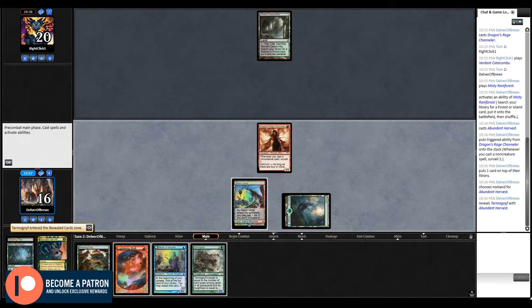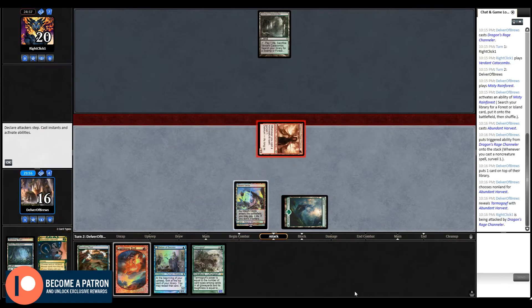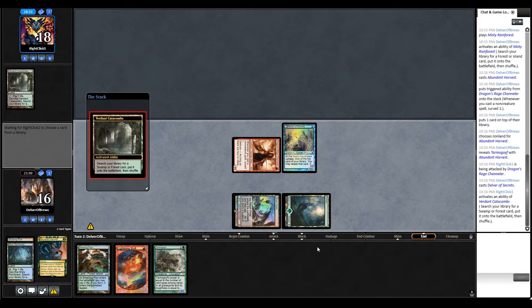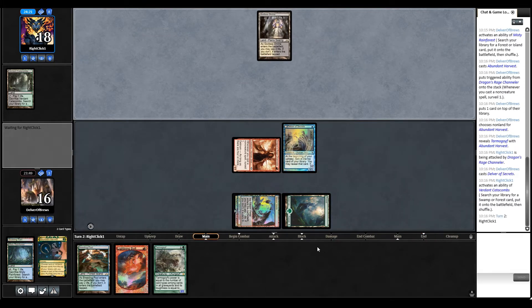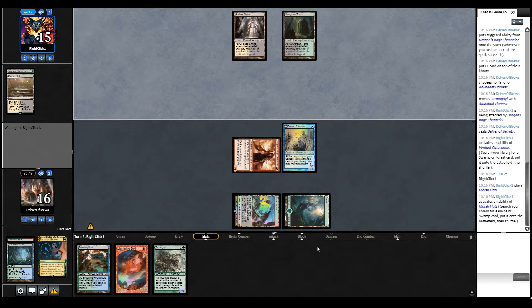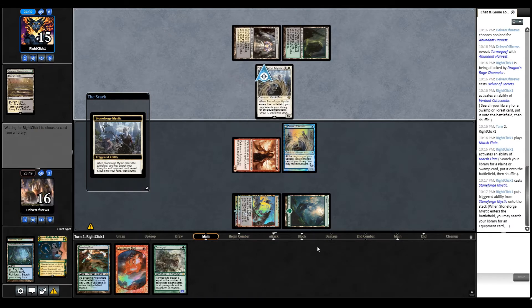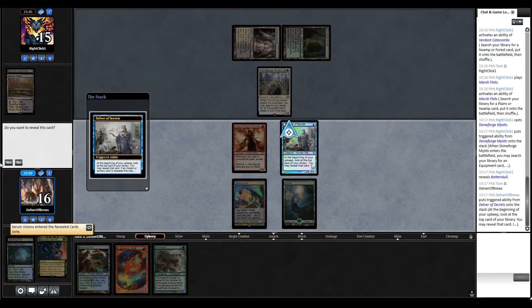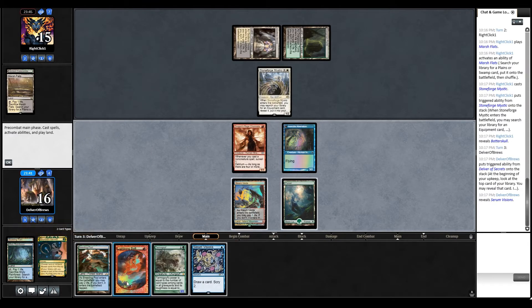Baiting out a Fatal Push or something. Don't take out my Delirious Secrets! We're about to see a Stoneforge Mystic - maybe not, but my gut says maybe. There she is! It's all good, we've got a Lightning Bolt waiting for her. Batterskull is not going to be cast anytime soon. Serum Visions just to add some icing on the cake.